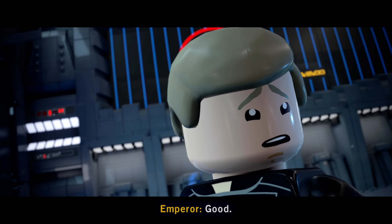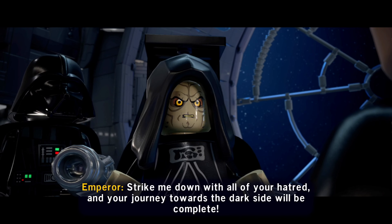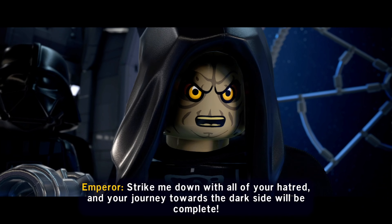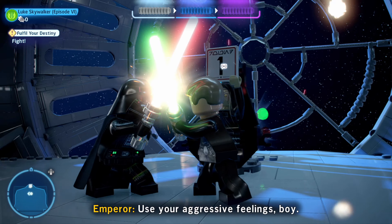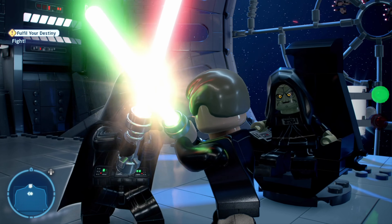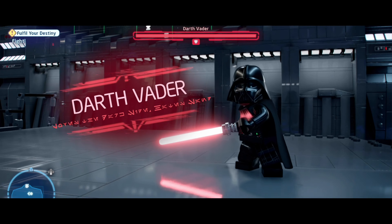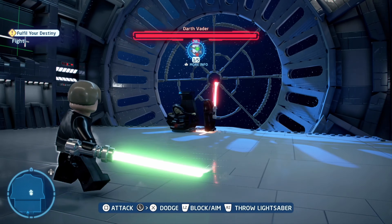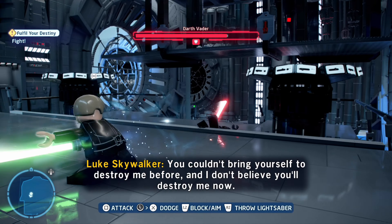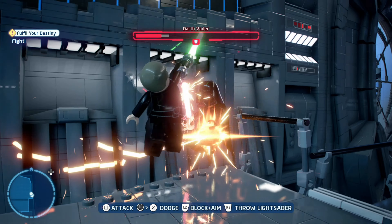That thing's operational. I can feel your anger. Strike me down with all of your hatred and your journey towards the dark side will be complete. Let's do it! There's a midi-kit behind the Emperor. Darth Vader! Who's the co-op character? It doesn't seem like there is one. You attacked the Emperor! And I don't believe you'll destroy me now. You underestimate the powers of the dark side. I love the combat in this game so much.